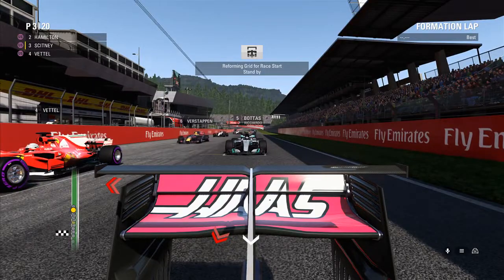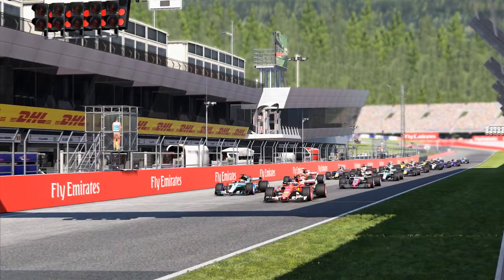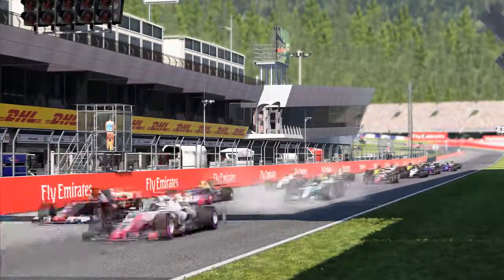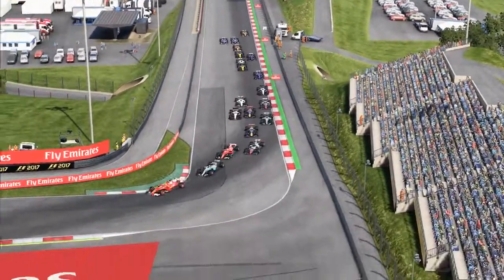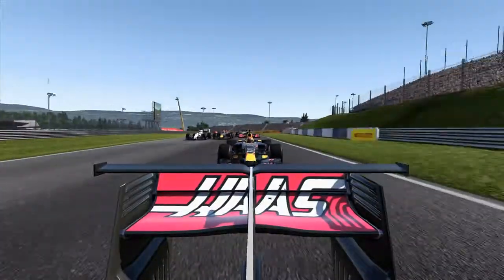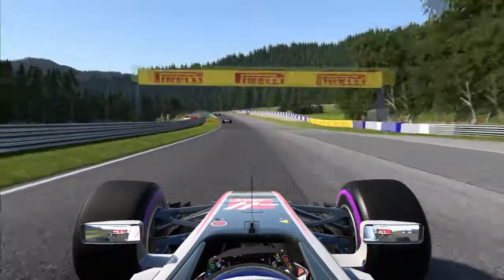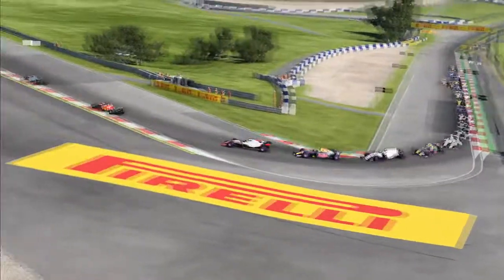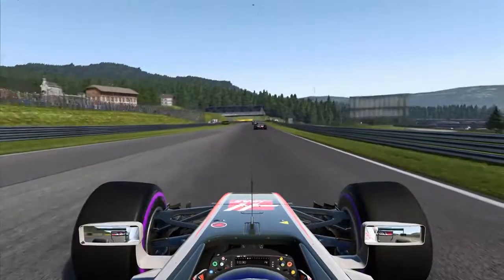We lined up on the grid, ready for the five lights to come on and go out. Here we go with the Austrian Grand Prix — and we're racing. We get off the line with a pretty good start. It seems like we're ahead of Vettel, though we're not making any ground on Raikkonen and Hamilton. Vettel actually takes the inside — we're very slow and tentative through that first corner. But we're away; we're in fourth position. We've lost a place but we're still doing well.